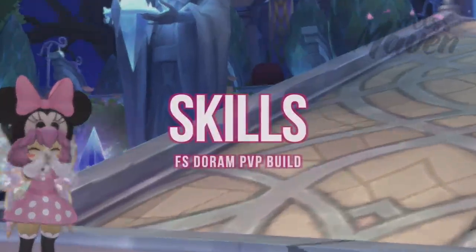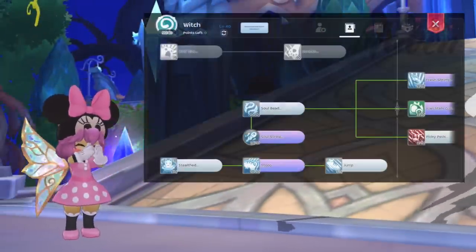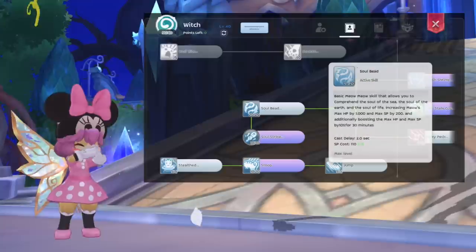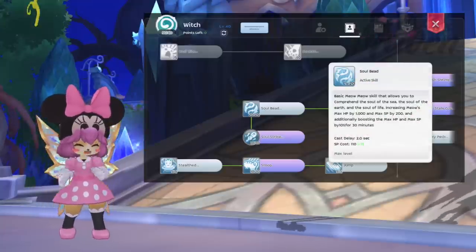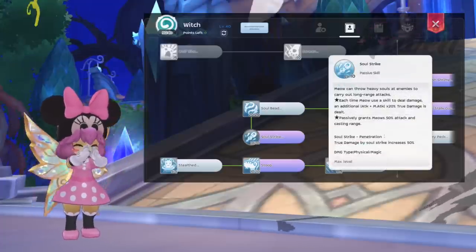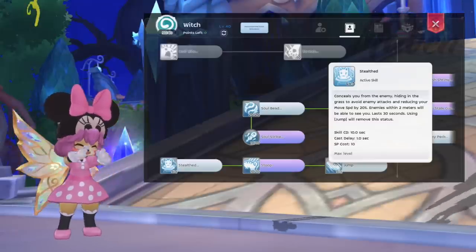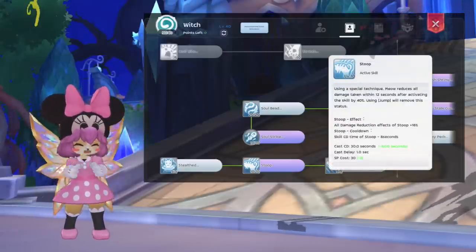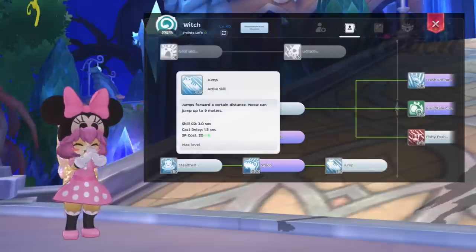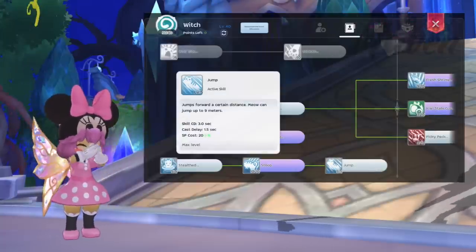Up next for skills, here's my recommended skill point allocation. For the tier 1 Witch job skills, get Soul Bead for boosting HP and SP, Soul Strike for longer casting range and to add true damage to your skills, Stealth to conceal yourself from the enemy, Stoop to significantly reduce damage received, and Jump for engaging or escaping. However, jumping will remove your Stealth and Stoop buffs.